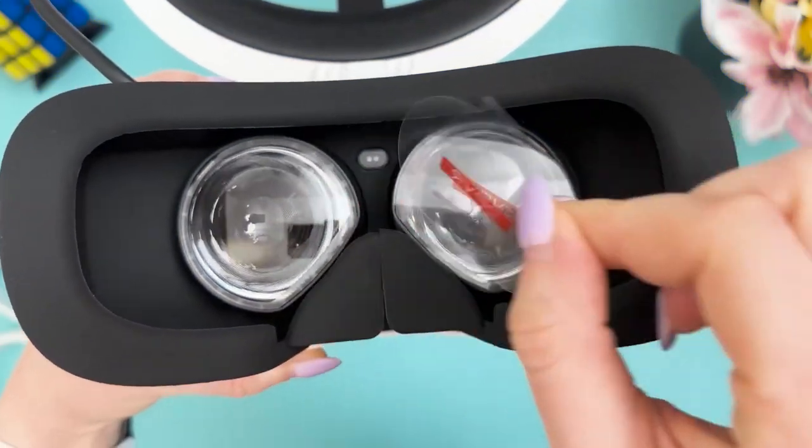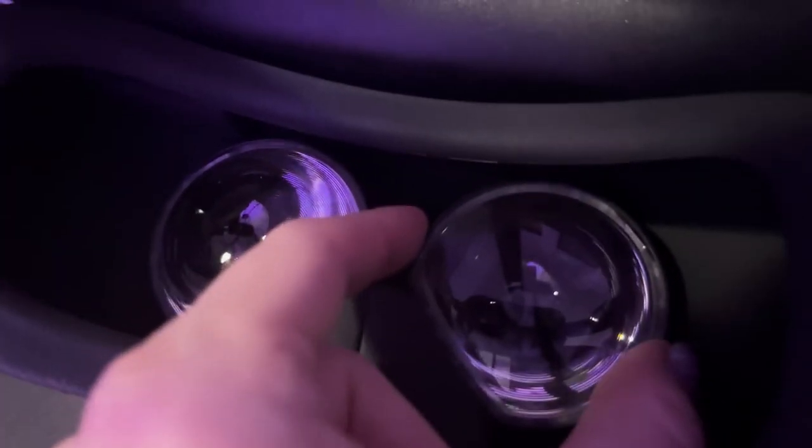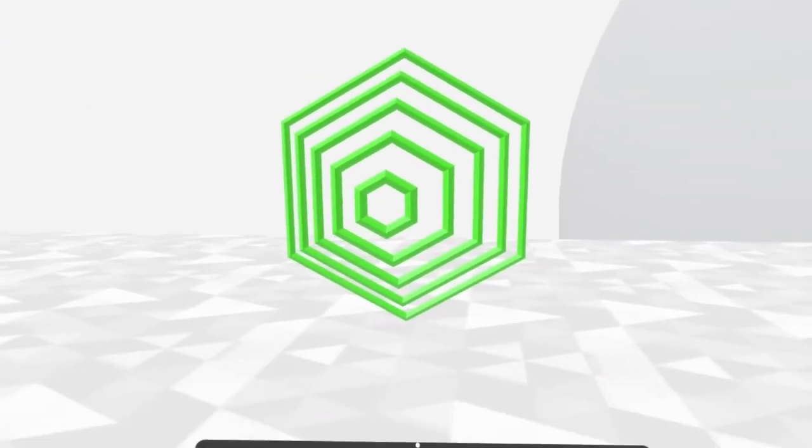One interesting feature is digital IPD adjustment and SteamVR FOV adjustment. The developers decided to skip physical motors and allow users to change the IPD digitally — I suspect this was done to maintain the small form factor and light weight of the headset. Instead of physically moving the lenses, the software digitally manipulates the images displayed to each eye, shifting them horizontally to create the illusion that the virtual environment is at the correct distance and scale. As I was adjusting the IPD using the tool, I looked at a hexagon and had to stop when it looked most natural and three-dimensional. It worked okay for me, but I have a pretty standard IPD of 62, so I'm not sure how well it works for more extreme IPDs.